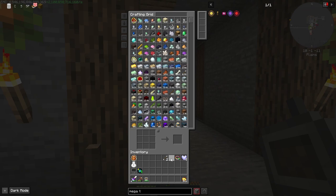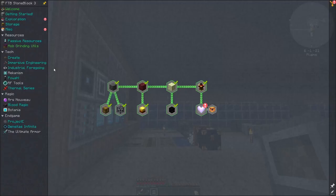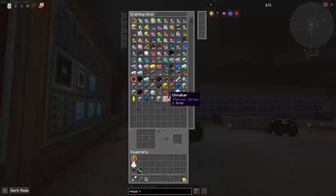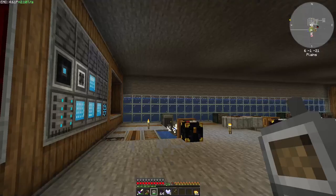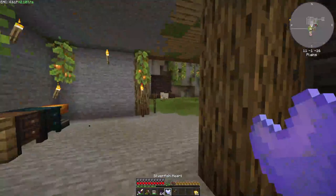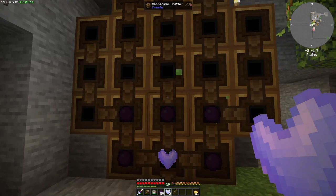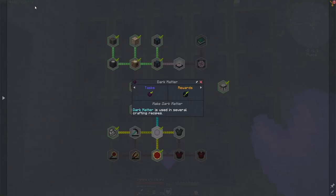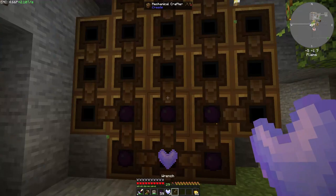All right, we got our four silverfish hearts and we are back home. Let's throw all the stuff we got in here. Now let's see - Project E. We need just a bunch of dark matter and our hearts, and then our wrench. So this is going to be the helmet - dark matter helmet.